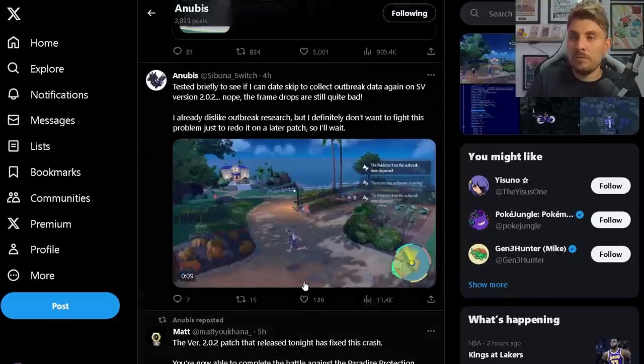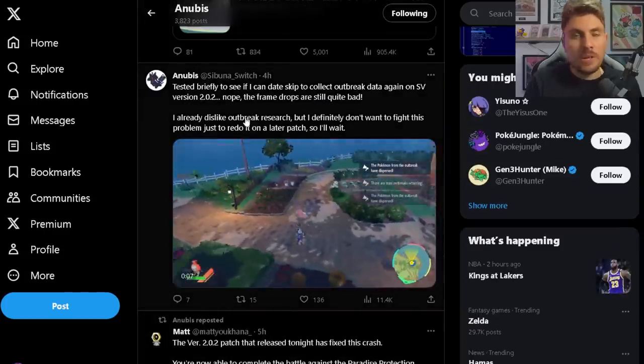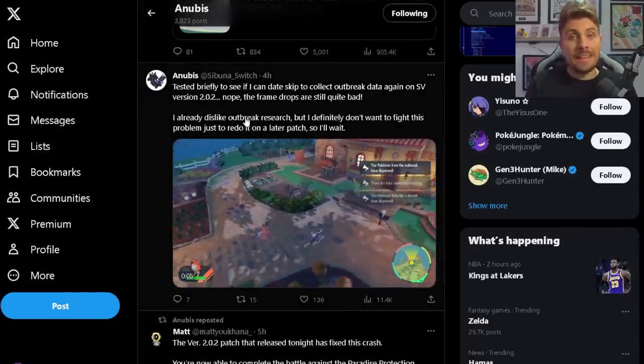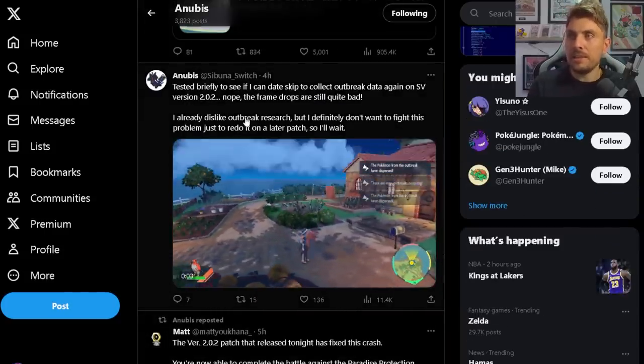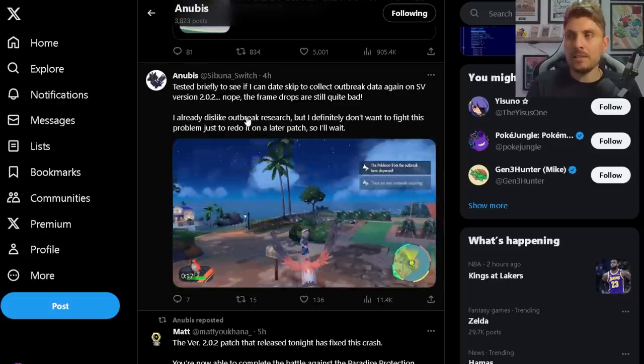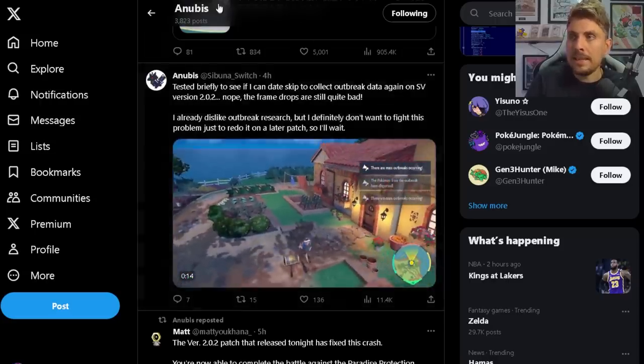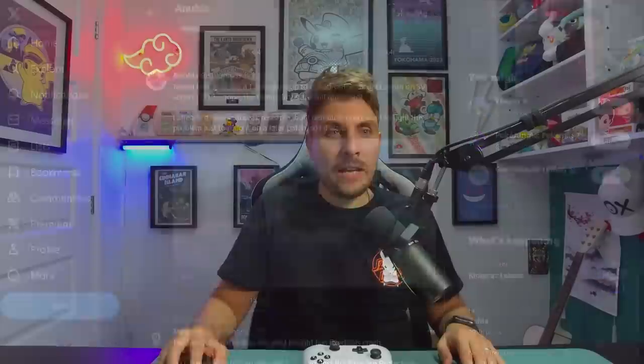Anubis also did a brief test regarding outbreak data collection, but it looks like the game is still having the same issues with the date-skipping glitch. If you get further into it, the game starts lagging. So performance issues related to that glitch are still present and were not addressed in this patch.